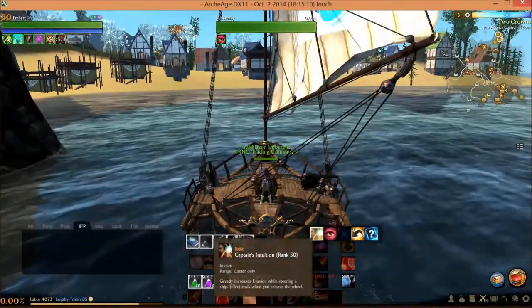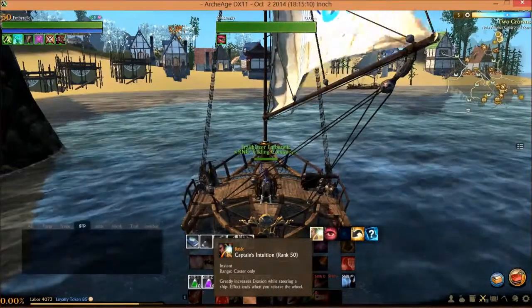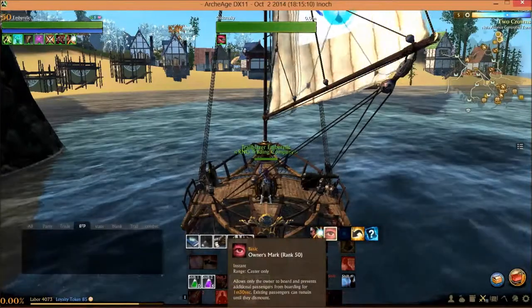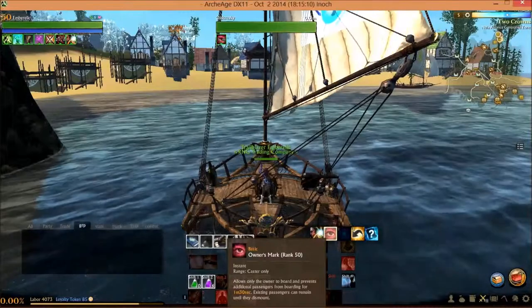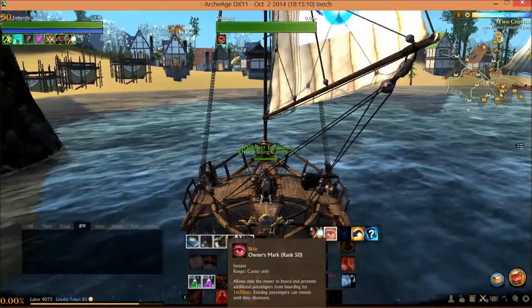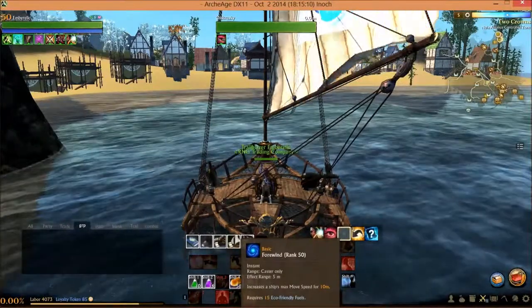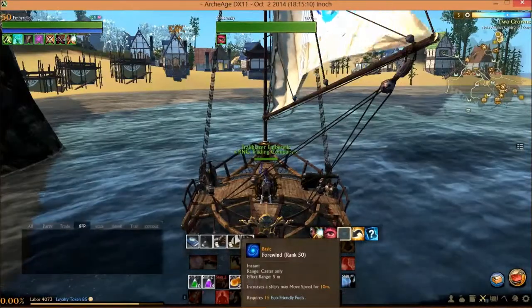The features of the Clipper Ship include Captain's Intuition, which greatly increases evasion while steering a ship. I can put it on and it will stay on until I am no longer steering. There's also the ever-important Owner's Mark, which allows only the owner to board and prevents additional passengers from boarding for a minute and 30 seconds. Existing passengers can remain until they get off.